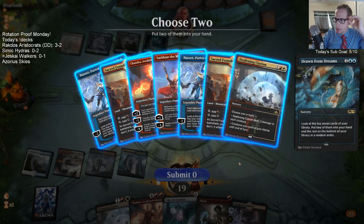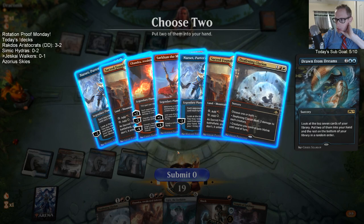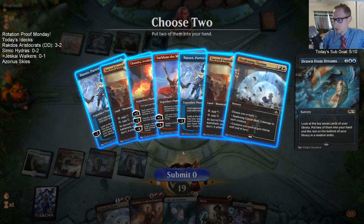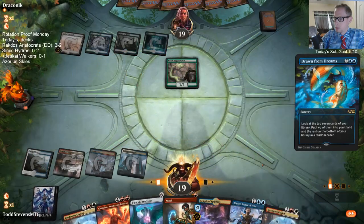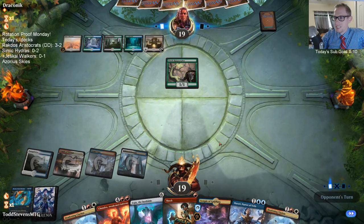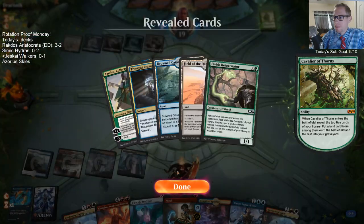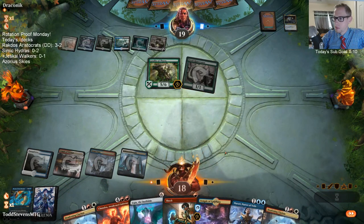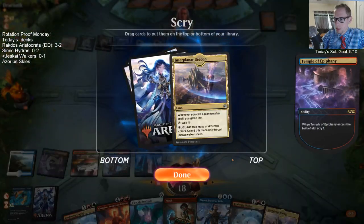I need Sacred Foundry. We're probably just going to find another land — let's not take a land, let's go Narset and Clarion to have a second Clarion. That Cavalier of Thorns is so hard to beat — that card is good. I guess I have Ugin as far as removal for it.